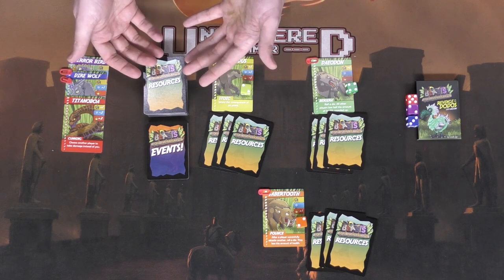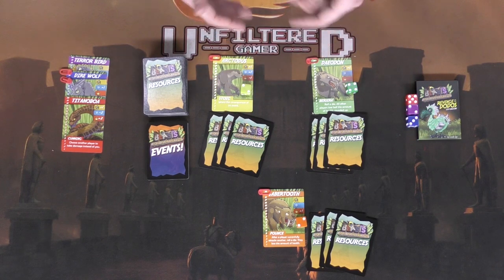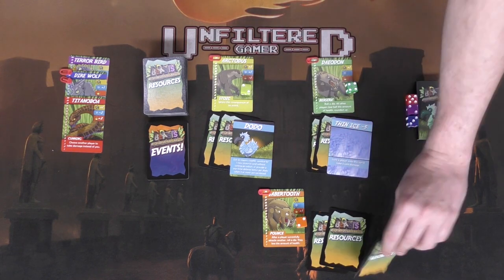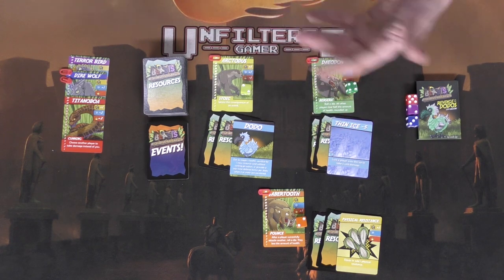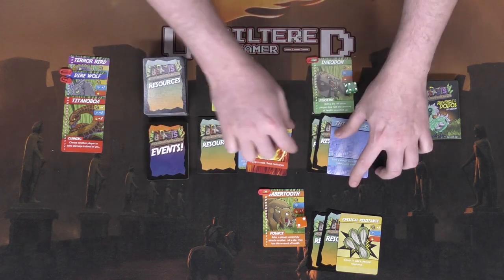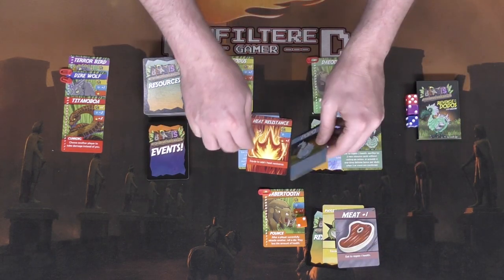There's a resource deck and an events deck. Shuffle both decks and deal out three resources to every player. Those resources are revealed one at a time face up to determine turn order — simply pick the youngest, oldest, or the last person who ate meat. If nobody ate meat and they're all vegetarians, roll the die to determine it.